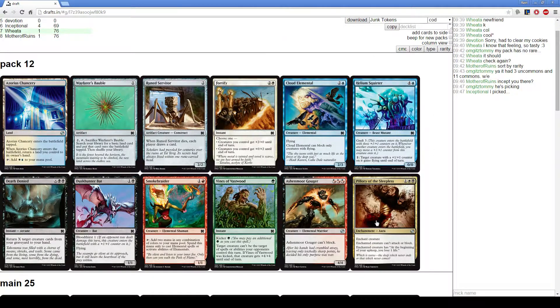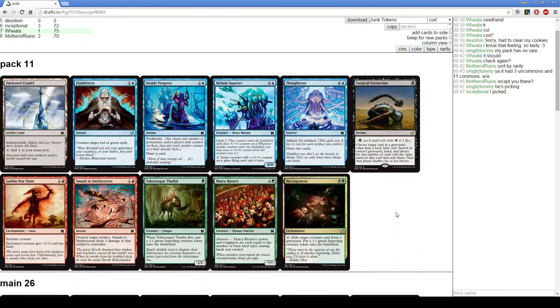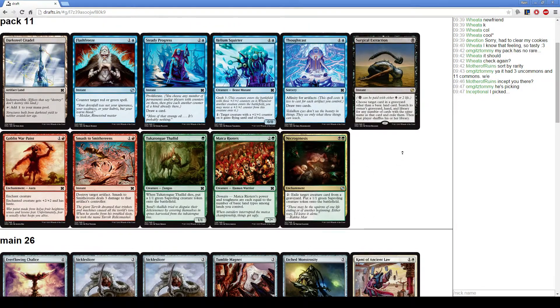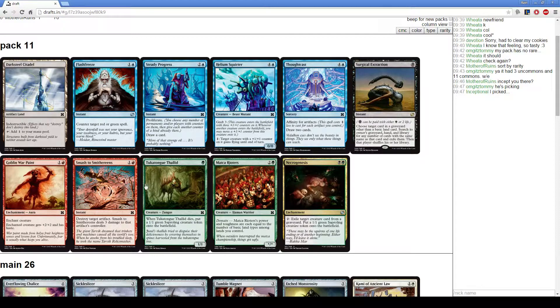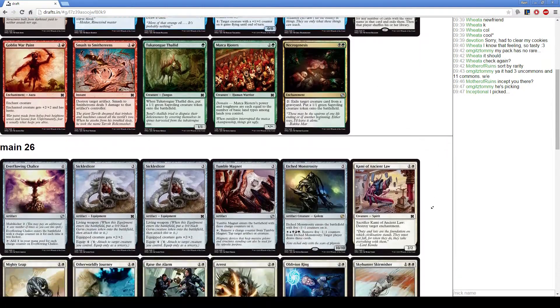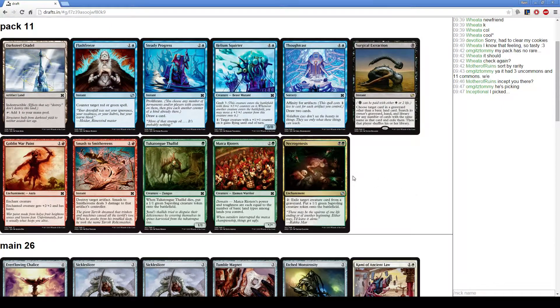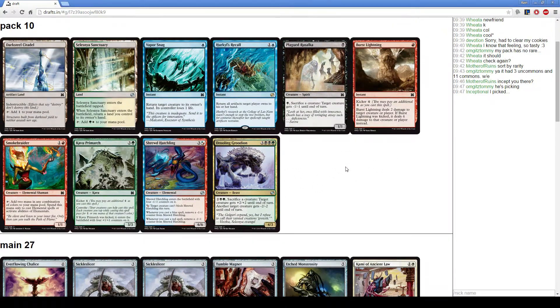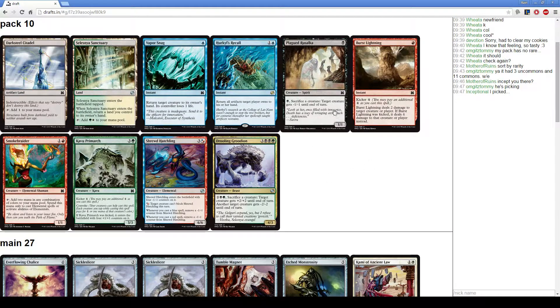Burst Lightning is definitely the best card in this pack. Pillar of the Sleepless is perfect — absolutely perfect. Necrogenesis is cool but it's not really something I think I'm going to play. I guess we'll hate out a card here — there's like a 0.5 percent chance we play that. Grudian is really cool. Sanctuary again is nice; Rasulka will make it back.